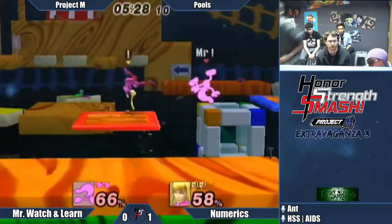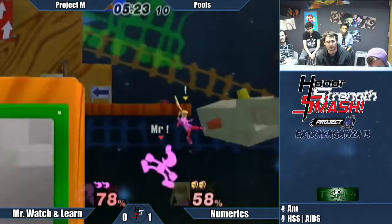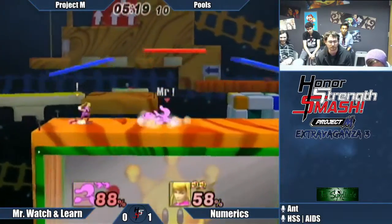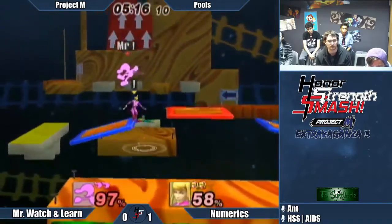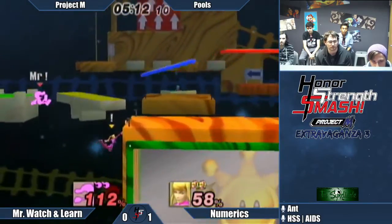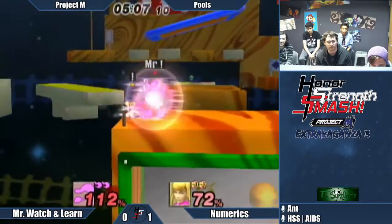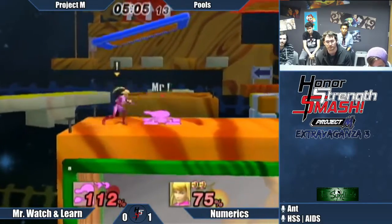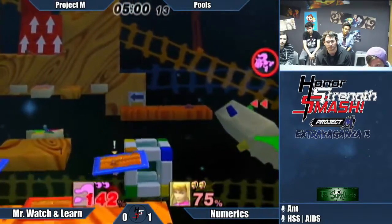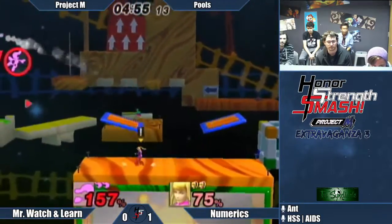Watch and Learn is just throwing out fairs right now — and bucketing the Paralyzer, but it's too laggy and he gets grabbed for it. Not worth doing. That was a nice recovery. Back air. It didn't take the stock — I guess that's the stage. Dash attack. Could have gotten more out of the punish without the dash attack. Up-B, up-air — almost killing. He just died. See, that's the thing about tethers: people are constantly complaining about how bad they are, but look how fast you can move offstage.